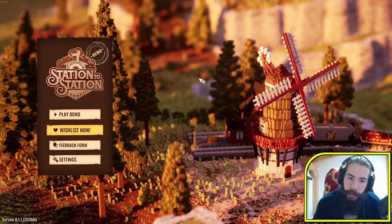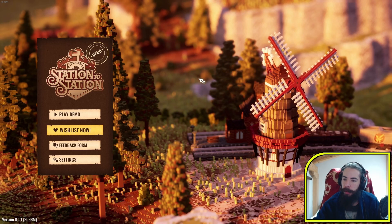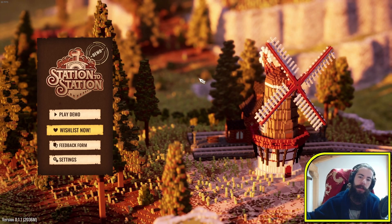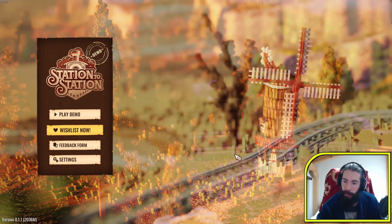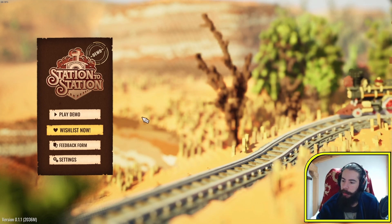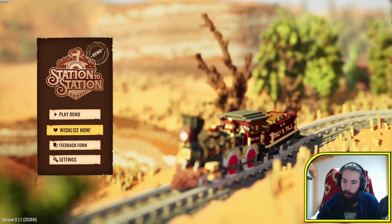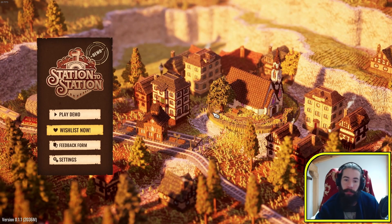Alright, so now we're taking a look at another demo - Station to Station. It's somewhat of a puzzle game where you have to connect different places by train with stations and train tracks. I'm not sure if it's going to be levels or just story progression, but it seems interesting. I really like the aesthetic with this voxel-based stuff, I think it looks good. Let's take a look.